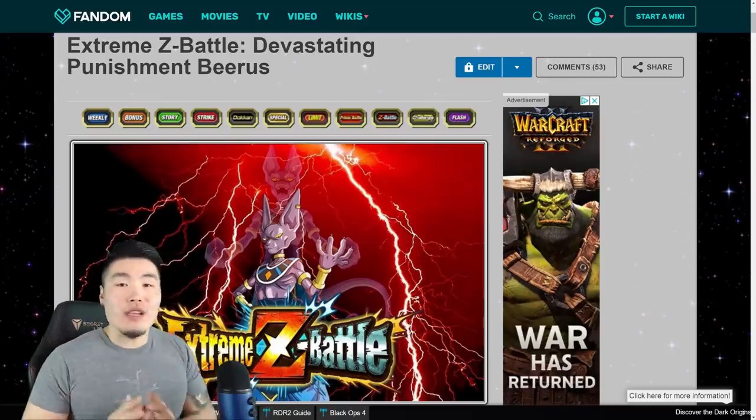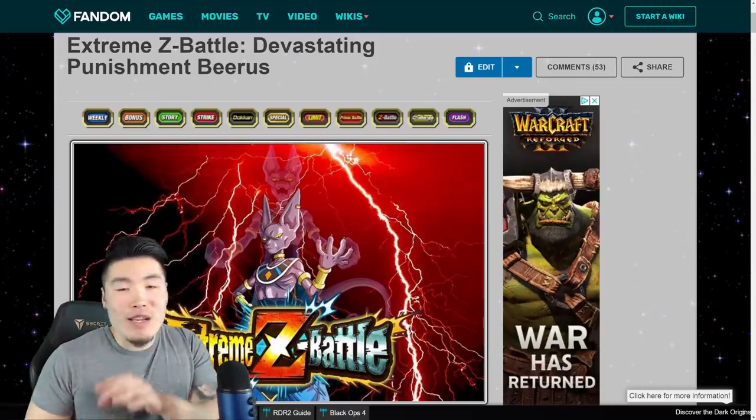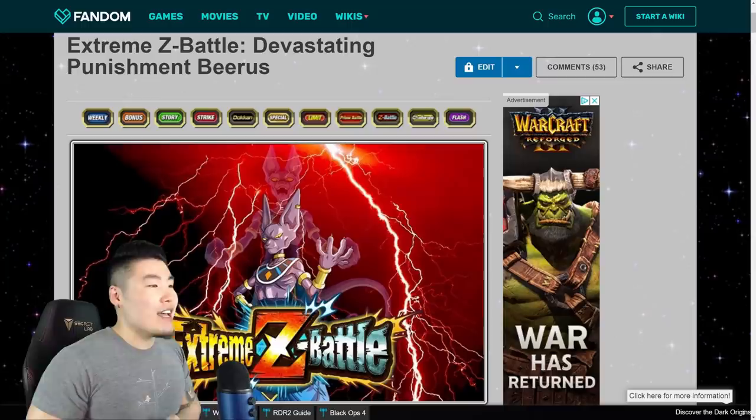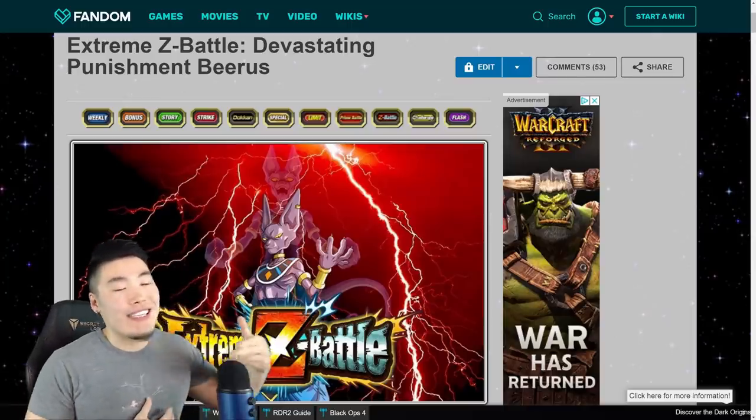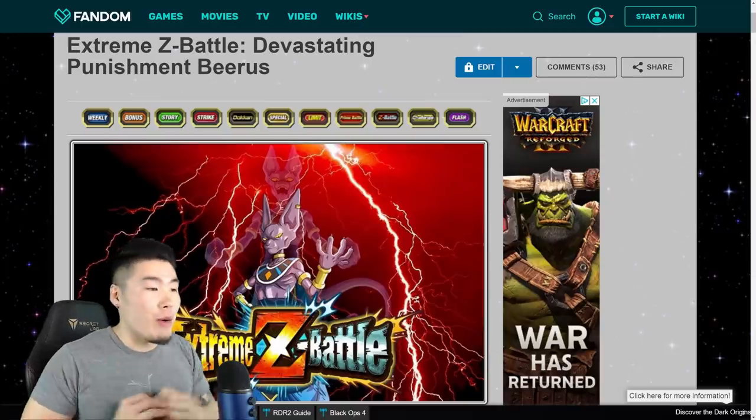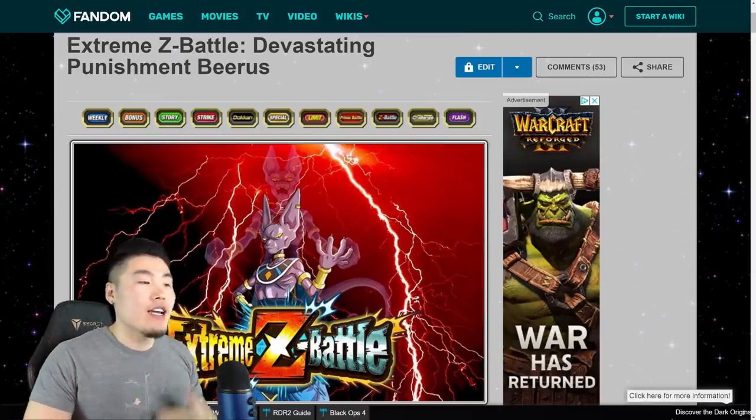Both of these units look like they're going to be very, very solid after these awakenings. Why don't we just jump right into it, starting with the Extreme Z Battle event for the new Beerus. So here we are on the Dokkan Wiki.